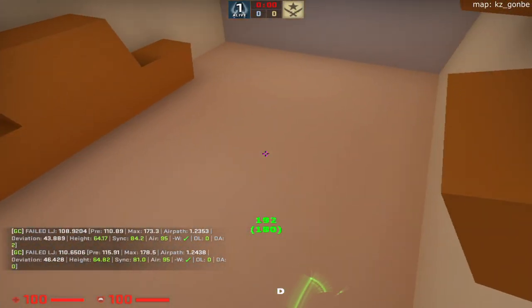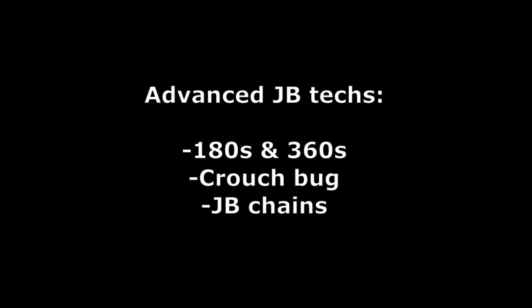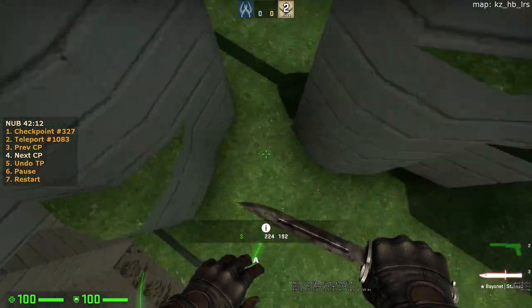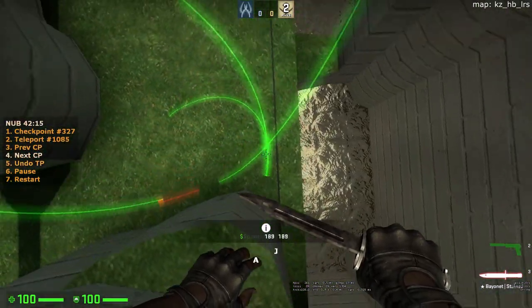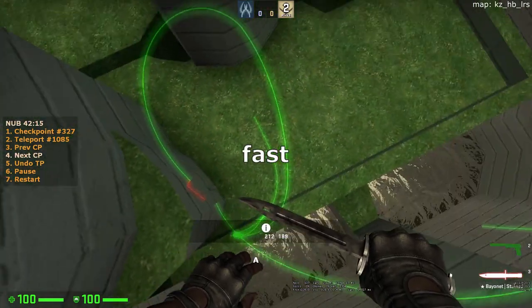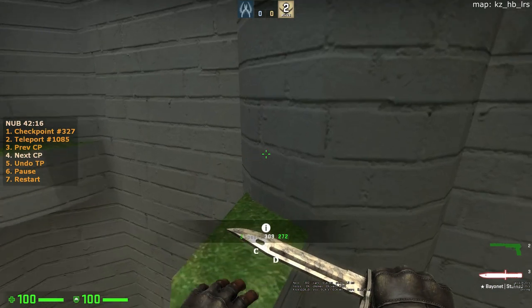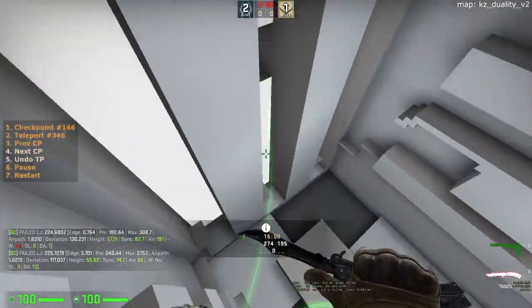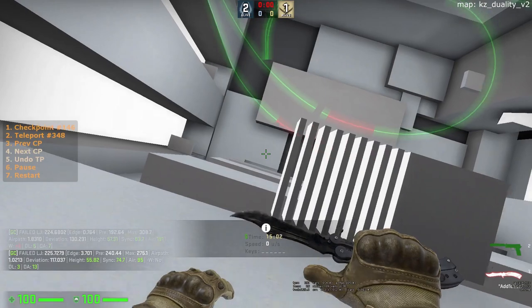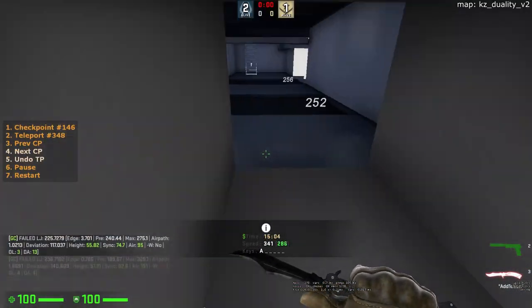Moreover, holding crouched before a jump bug lets you crouch sooner afterwards. For 180s and 360s, the key is to not turn with a constant speed. They are done by turning fast at first, then slow, and then fast again at the end to gain more pre and adjust for angle and path before the jump. In my opinion, the best way to learn how to do them is to observe, mimic, and practice.